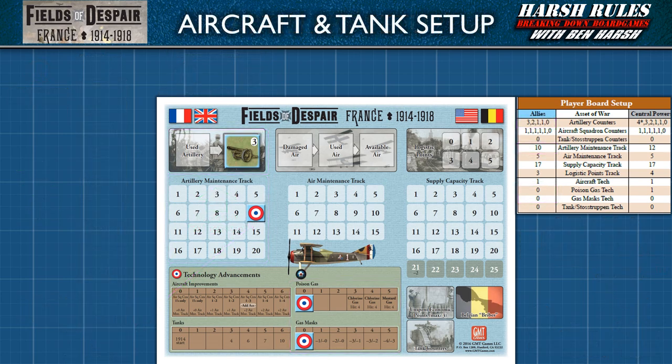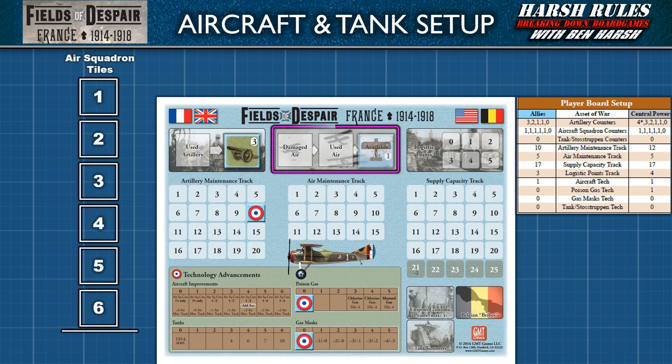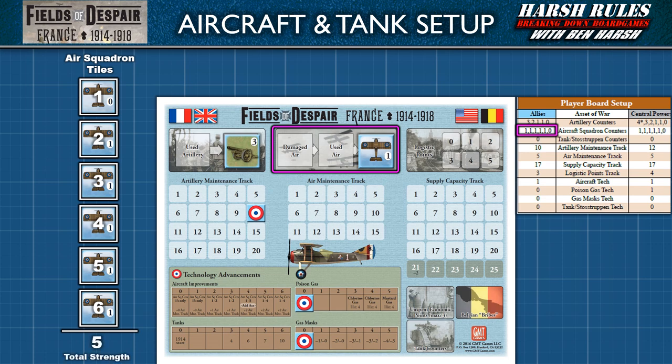Next, let's discuss aircraft. Aircraft rules for the player board have some similarities to artillery, but overall are treated very differently. A player may never have more than six air squadron tiles. The Allied player begins the introductory scenario with all six air squadron tiles: one zero-strength bluff tile and five one-strength tiles. The total strength of all these tiles is five. The air maintenance track tells the player the maximum total strength of air squadron tiles allowed in play. In the introductory scenario, the Allied player's air maintenance track allows a total strength of five.